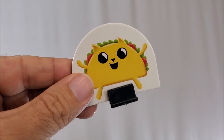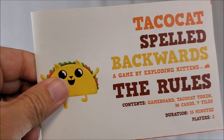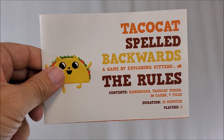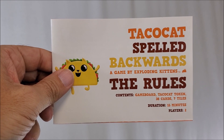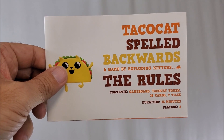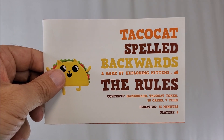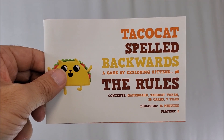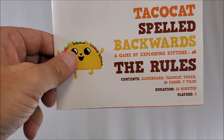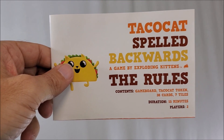Those are the basic rules. You should hang on to your rules because they also include jumbo attacks, which are a little more complicated. I'm not going to explain them here — I want you to get started first. When you feel like you've got Taco Cat down, go back and look up the jumbo attacks.